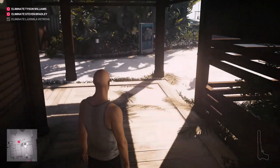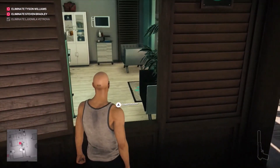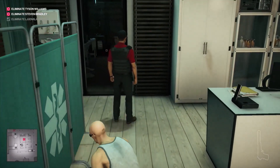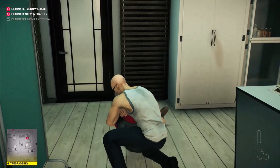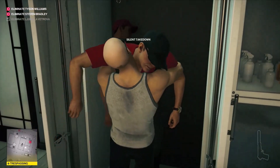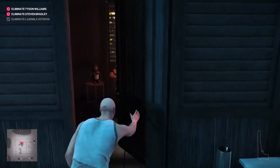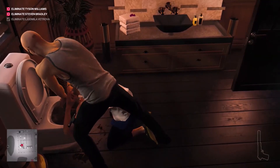We don't want him going to the wrong bathroom. Now we can climb through because he's heading to the bathroom we want. His guard will follow him, or is supposed to, but right here he stopped for some reason so I took advantage. If he follows him though, you can pretty much just knock him out with the wrench. Bradley won't care. Now run through and drown him.